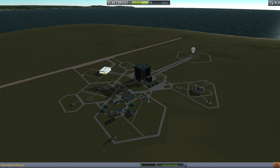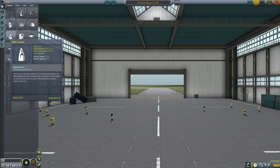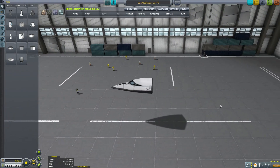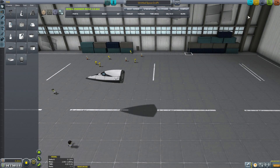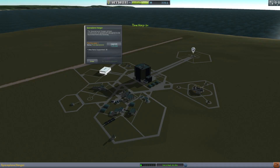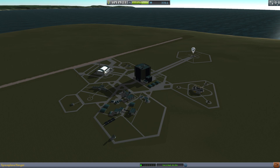The space plane of course gets built in this hangar here. We're going to start with the Mark 2 cockpit. We're going to build something that has a cargo bay, and we want it to get to orbit. I've just realized that I need to upgrade my space plane hangar so that I can build something with more than 30 parts. I think I can afford the upgrade cost — 225,000. Yes, I think I will pay that. Back into the hangar.